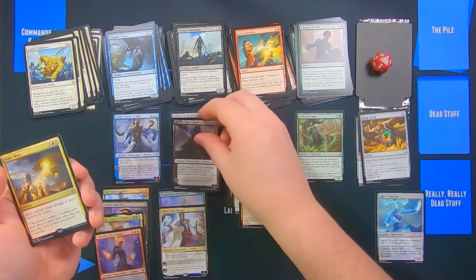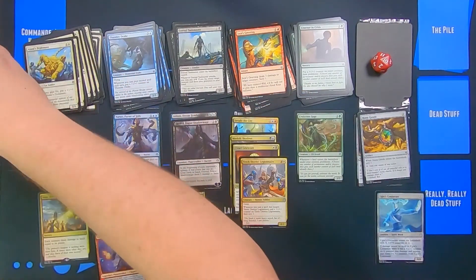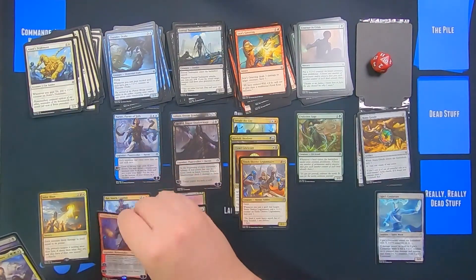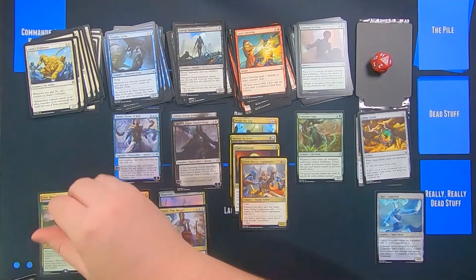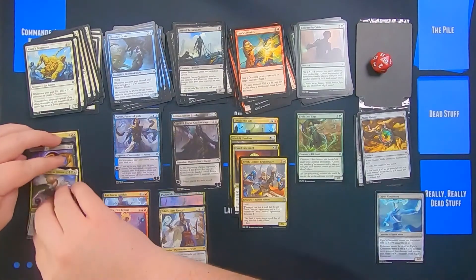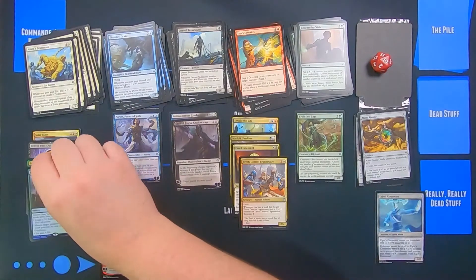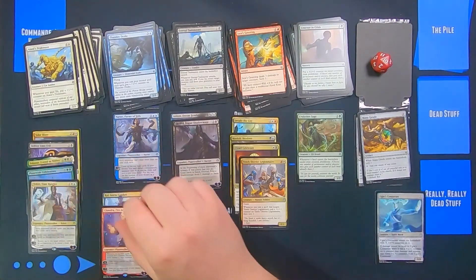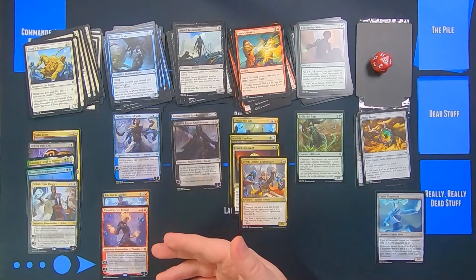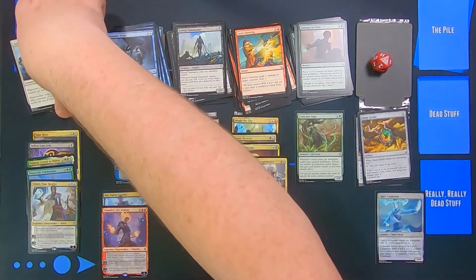Davriel is very very good as well. Solar Blaze is kind of mediocre — I've seen it do work but I'm not particularly fond of it. Talsmir is definitely very playable but you have to be in green-white pretty heavily. Planewide Celebration I'm not sure about. Teferi is obviously very playable, so maybe you end up going Jeskai — white-red-blue. I don't know, let's see.